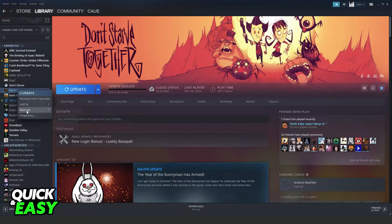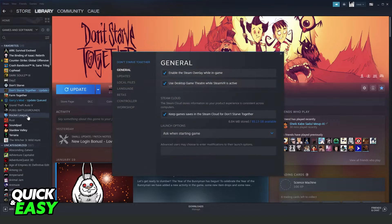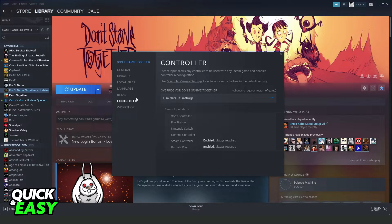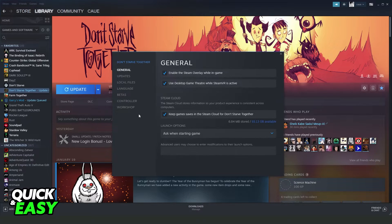What you need to do is click with the right button on the game, then Common Properties on the left option, below Manage. You will open this page and you can see several options right here. What you need to do is click on the first option on General, and here on Steam Cloud you will see this mark, this option.